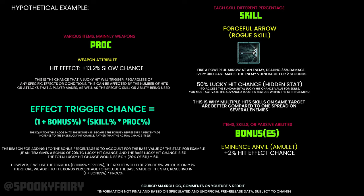Regarding the proc: you can find this on various items — many weapons. Basically, the proc is what actually happens once a lucky hit takes place. For example, a weapon might show a 2% slow chance — that's the proc, the chance to slow the enemy. In the formula, we multiply the proc by the lucky hit chance value from the skill we're using, then multiply by the bonus (1 + bonuses). The resulting value is the actual chance that a particular lucky hit effect will trigger for that specific skill.